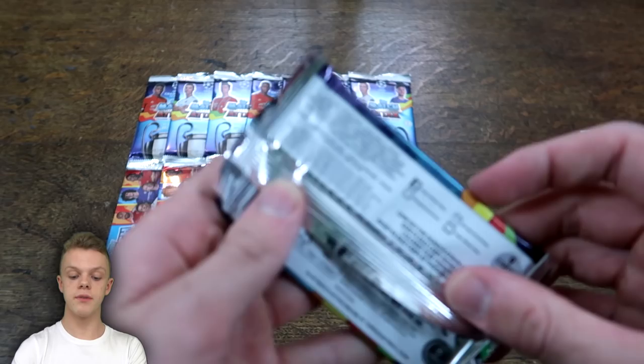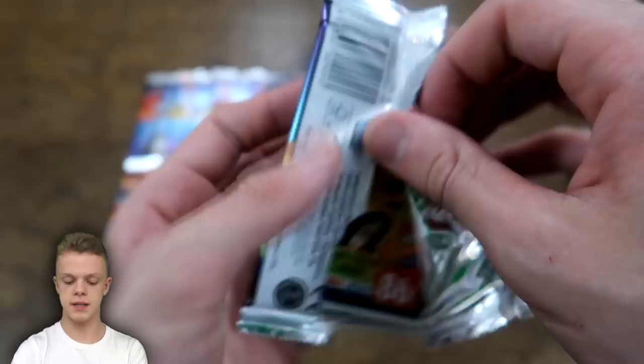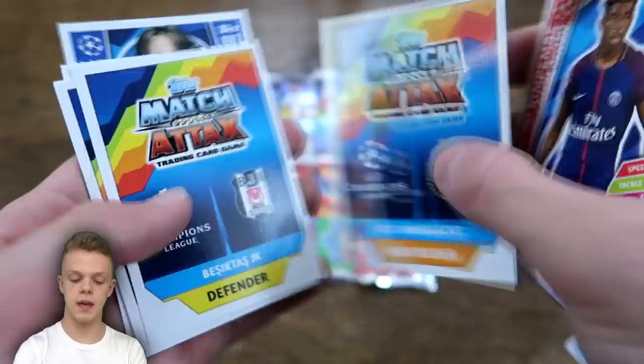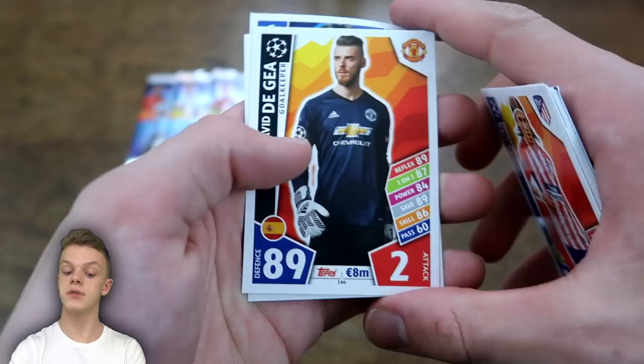Moving on to this next Champions League pack — you can see the seals are fully on. Let's get straight into it: Hattrick Hero! That is a good sign — it is an Aubameyang Hattrick Hero. However the rest of the pack doesn't quite live up to that. We've got Bengts, Filipe Luis, and David De Gea for Manchester United, but yeah, not the hero pack we're looking for.